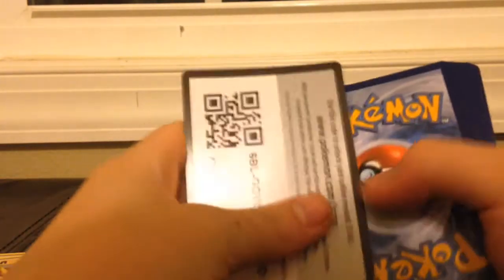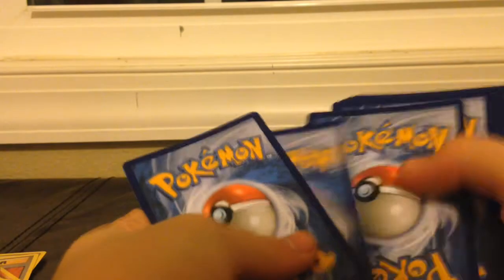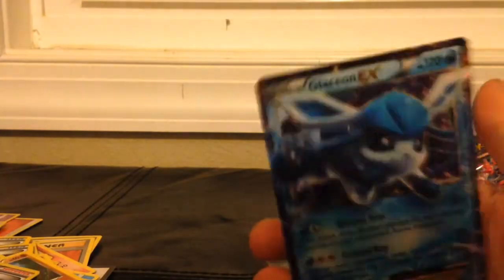Our last pack is Fates Collide. Hopefully we can get something amazing out of this pack. Oh, one, two, three, four — I did the code wrong. We got a Glaceon GX! Bent Spoon, Altaria, Dome Fossil, Fennekin, Carbink, Deerling, Bronzor, and a Shiny Riolu! I totally didn't see that coming — that is so cool!